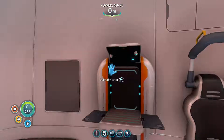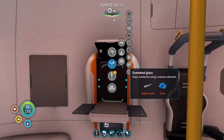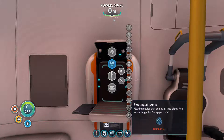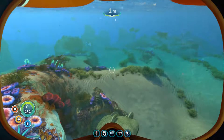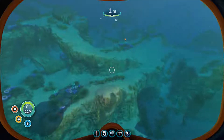We're basically good on food and water at the moment. Oh yeah, enameled glass. So if you get a stalker tooth and a piece of glass, you can make enameled glass, which you need for other things like your observatory and eventually when you get a bigger submarine.